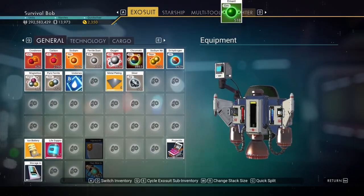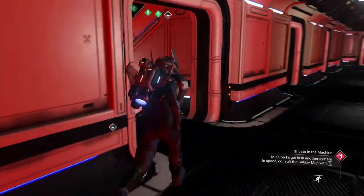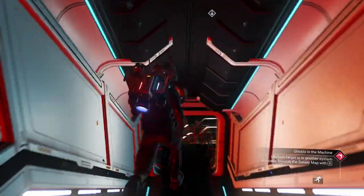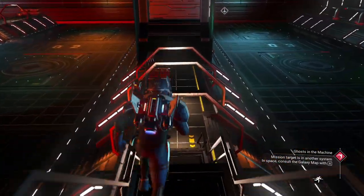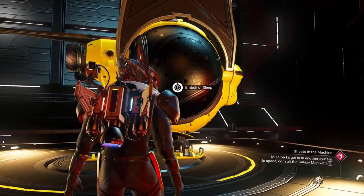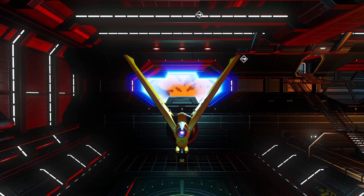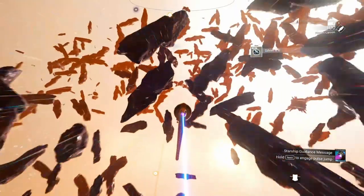There we go — we're good to go. Now we just got to find a blue star and start the hunt for a spot to put down this farm. You can farm anything you want really — lots of people do silver, gold, oxygen, rusted metal, cobalt — everything. If that's what you enjoy in the game, go ahead and do it.